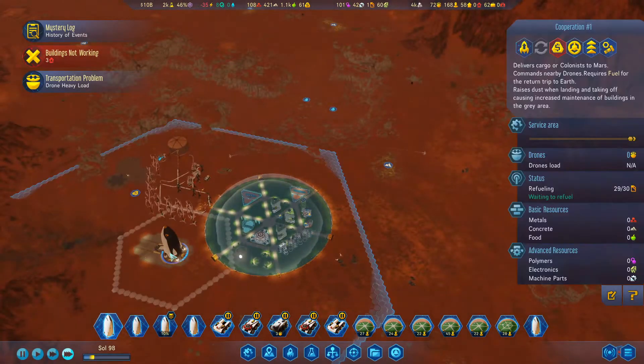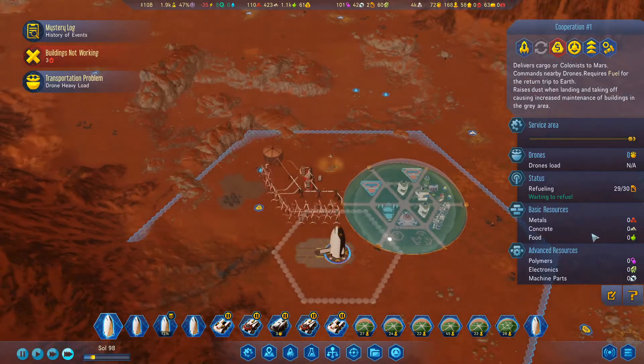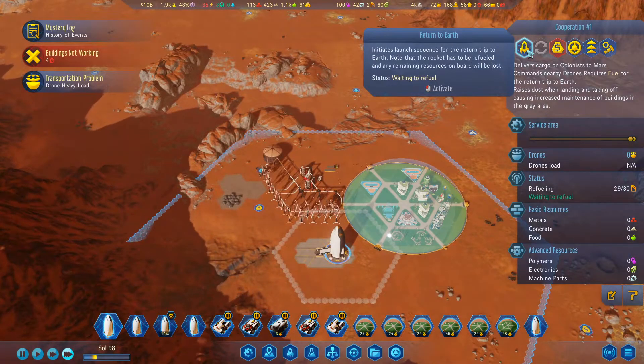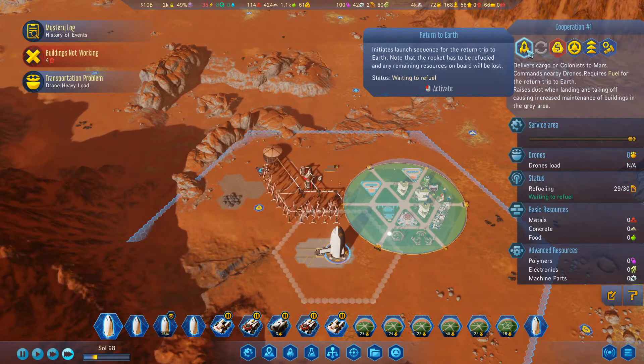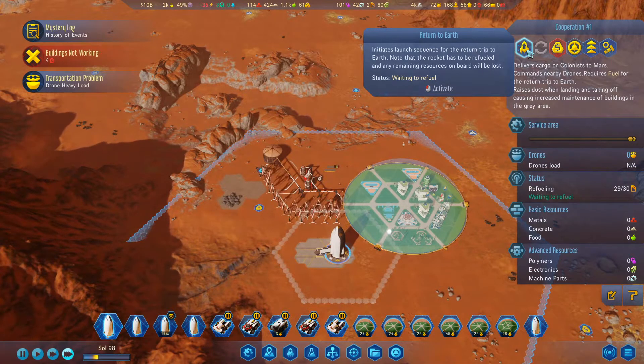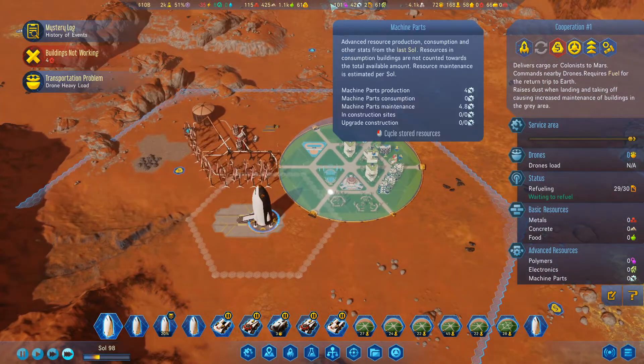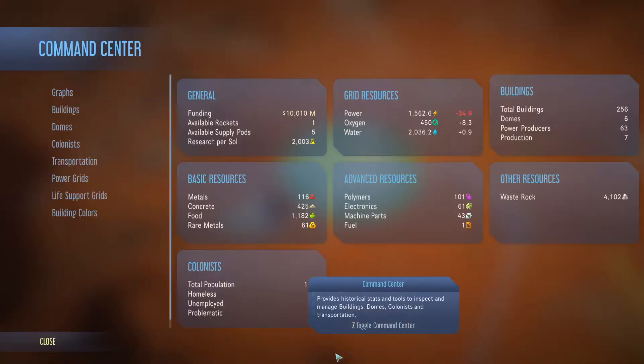All those ships lined up. This one should be ready to go - 29 fuel, just one more to go and we'll send that off. I wonder if this drone is bringing the fuel in now. Anyway, now we've got all these extra supplies, we can certainly do loads of upgrades, so let's do that as well.